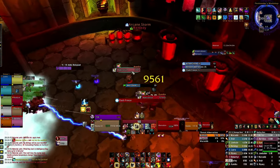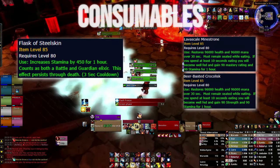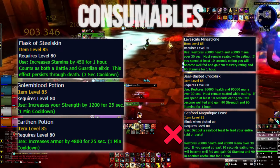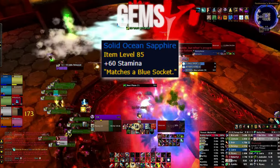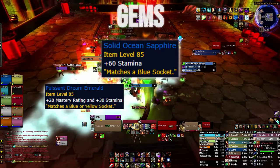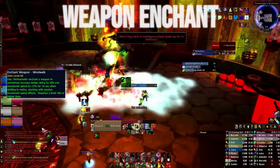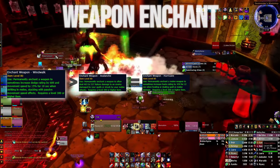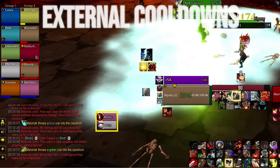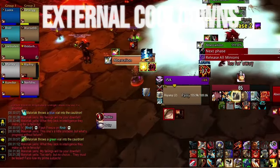For consumables, run with a Stamina Flask and use Mastery Food for progression and Strength Food for farm. Don't use the Feast, which gives Stamina and Dodge. Use Strength Potions generally, but you can swap your second pot to an Armor Pot if the fight calls for it — always pre-pot with Strength. For gems, generally run 60 Stamina and only pick up socket bonuses if you don't lose Stamina by doing so — Mastery and Stamina in yellow-blue slots, Parry and Stamina in purple slots. Use the Eternal Shadowspirit Diamond for the meta slot. For weapon enchants, use Windwalk, though Avalanche and Hurricane are roughly equivalent if you don't want to spend the gold, with Pyrium Weapon Chain not far behind. Finally, make sure to track your external raid cooldowns — as a Protection Warrior your defensive toolkit is limited, so call for external cooldowns outside of Shield Block windows. Give teammates time to react and call their name before asking for a cooldown.